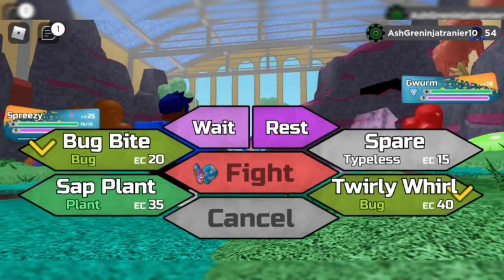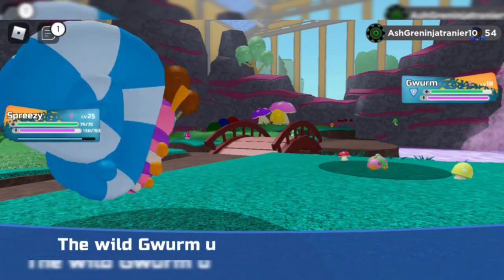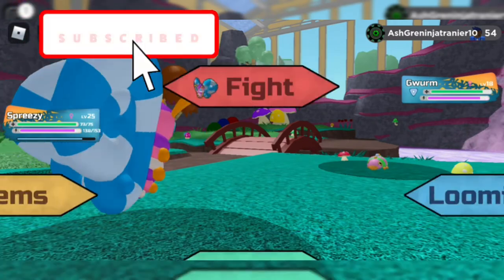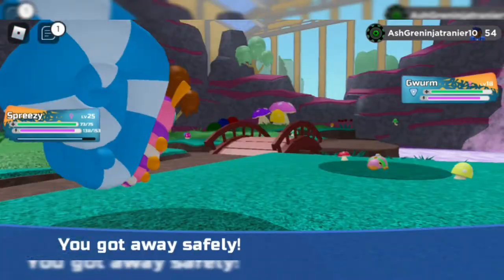I'm just going to get it. Let's use Spirit real quick. You don't have to use Spirit because it has Spirit too. You don't have to catch it, but that's how you find it — you can just catch it.